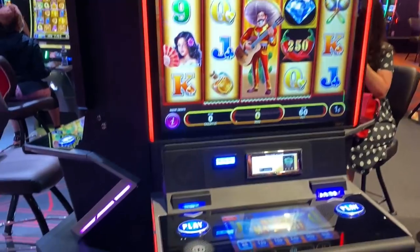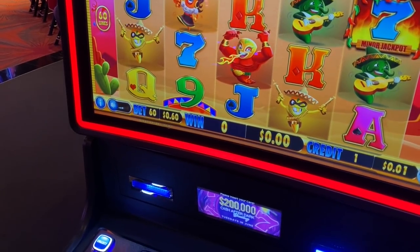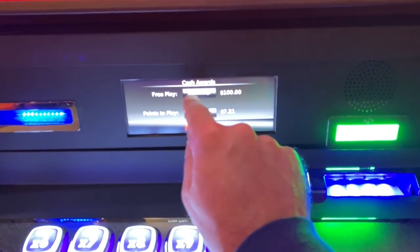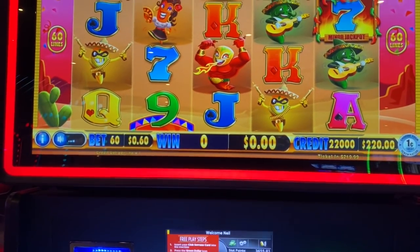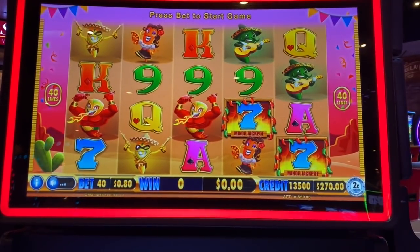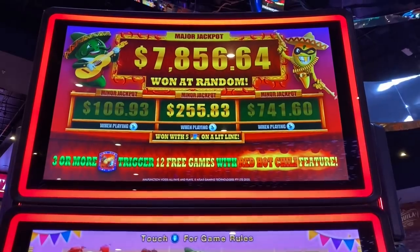Oh, there's the Mariachi one — I'm not going to play it, but that's what I was referencing. Let's give this guy a shot — Chili Kings. It's kind of a newer game, made by Atlas. I don't know any other games that they make. I still have $100 left, sticking in $50. Let's change it to 2 cent denomination at $1.60 a spin. If we get a row of the minor jackpots it pays $2.55.